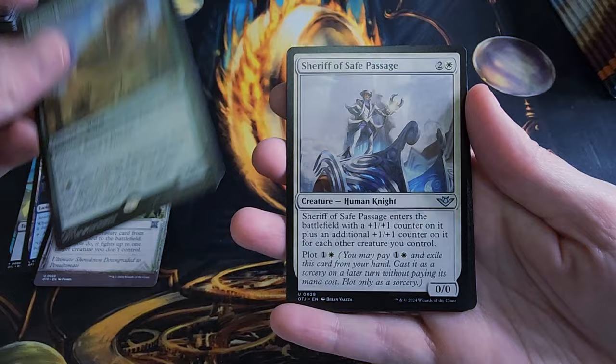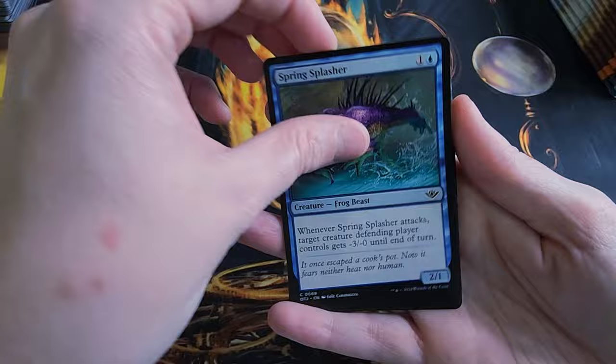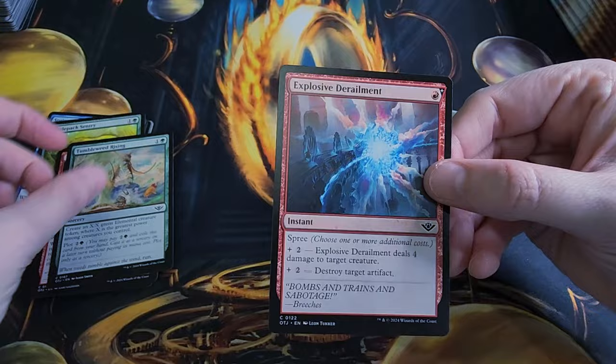We got Sheriff of Safe Passage, Hila Courser, Cactus Folk Shersot, Silver Deputy, Spring Splasher, Bristle Pack Sentry — he's a plant wolf — another Raven, Iron Fist Pulverizer, Tumbleweed Rising, and Explosive Derailment. This Spree mechanic seems like a kind of new thing — maybe it was in an older set but I don't really remember it. That's the thing about new sets; there's always new mechanics coming out that you have to learn. We also got a Construct Token and a Big Score token.